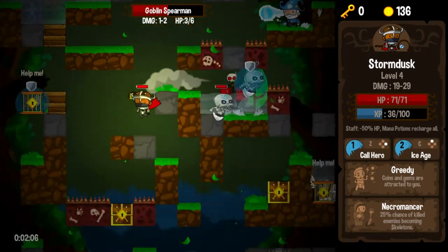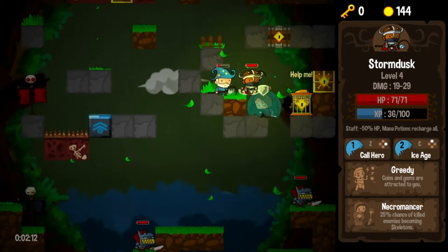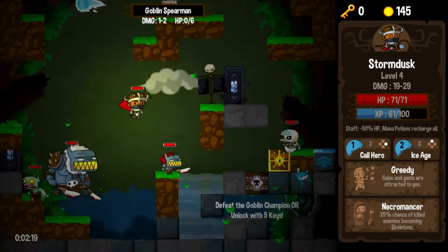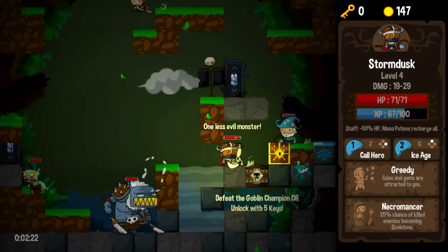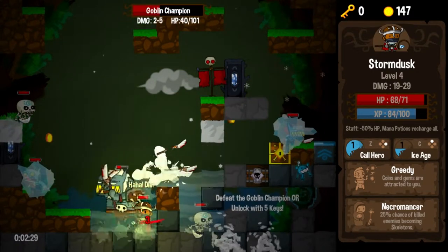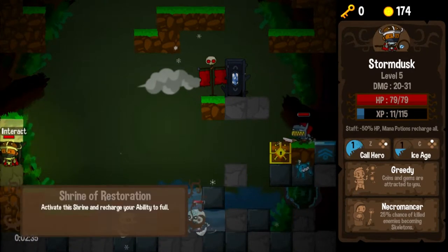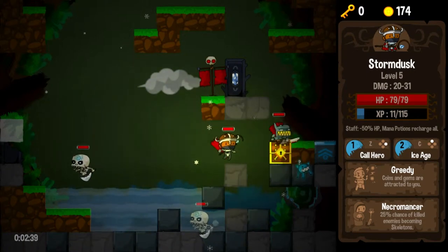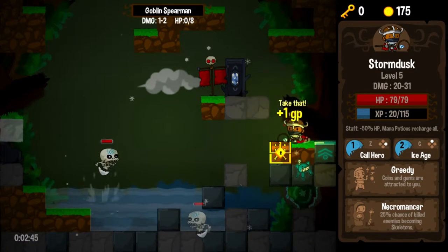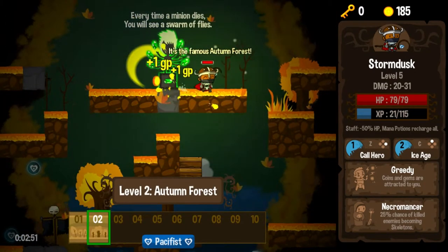We cash it in — 100 XP, nothing to laugh at. That basically got me a whole level. We have no keys so we'll descend. Our skeletons are doing work — always nice to see them being effective. Let's go ahead and trigger an Ice Age. That was nice — made short work of the goblin warlord. One more guy to kill; we wouldn't want to leave him alone. Send him to goblin heaven with the rest of his pals. And we descend to level two. Let's speed up the pace.